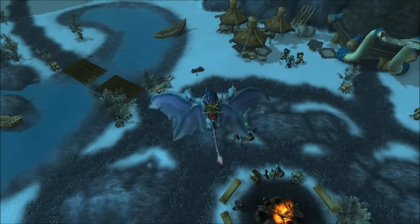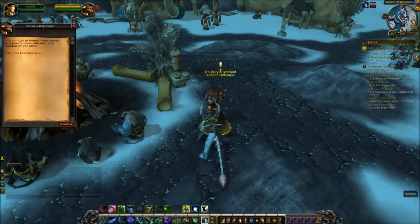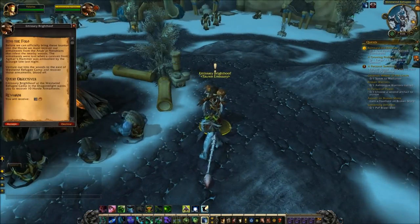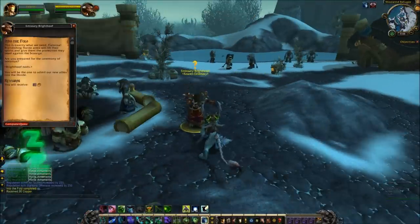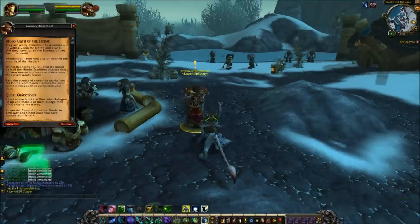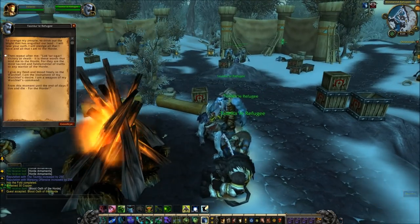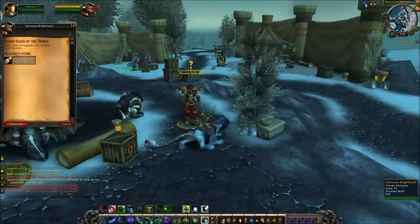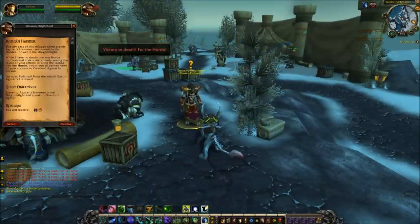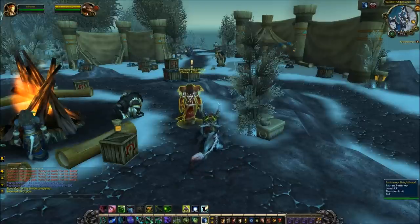The final item is one of the most interesting, having healing properties, which makes it unique amongst the quest items in this list. First port to Wyrmrest Temple using the Chamber of the Guardian portal as before, and then head west to the Westwind Refuge. Find Misery Brighthoof and complete the quests Into the Fold, and then Blood Oath of the Horde. Then you'll want to head east to complete the quest Agmar's Hammer, which is just a breadcrumb quest.